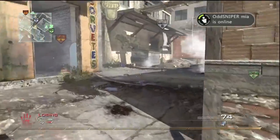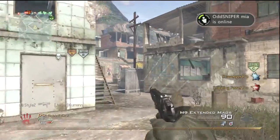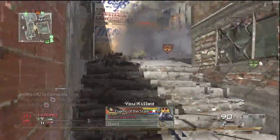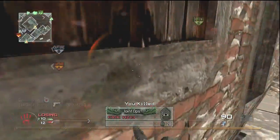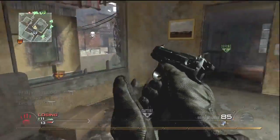Scavenger, Stopping Power, Steady Aim is a great slaying-power class. What I mean by that is you're never gonna run out of ammo, you're gonna kill kids quickly with the Stopping Power, and then you can spray with the Steady Aim. This is one of those setups that is really good even if you're not using an M9 — you could use an M4 and you're pretty much set because you can just spray.